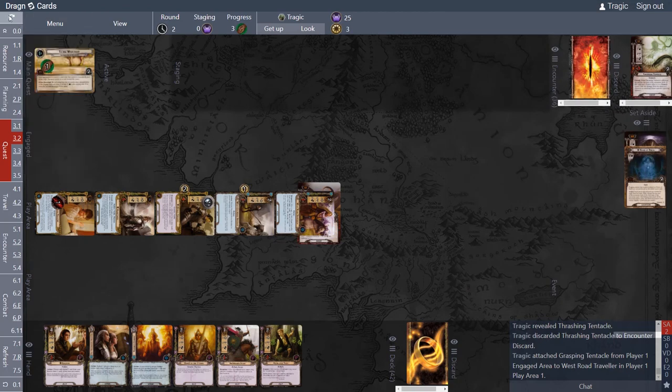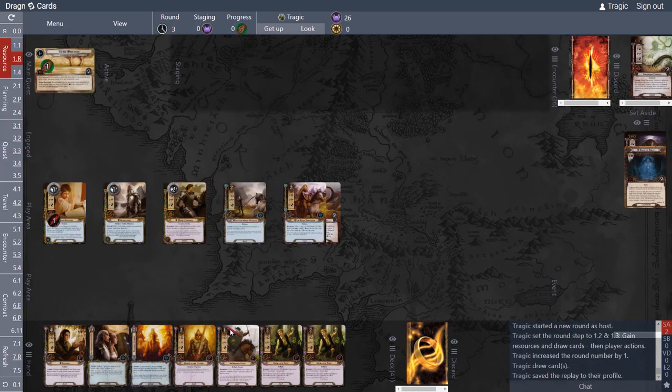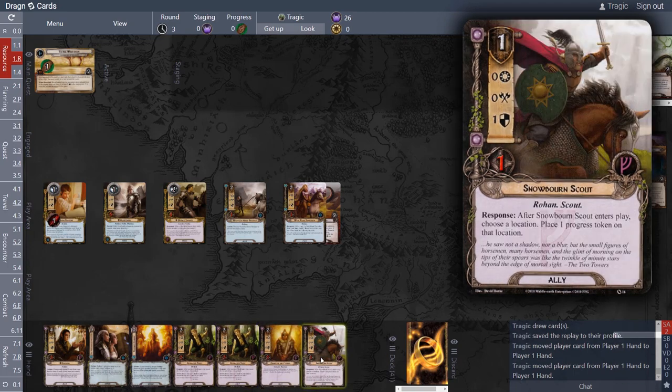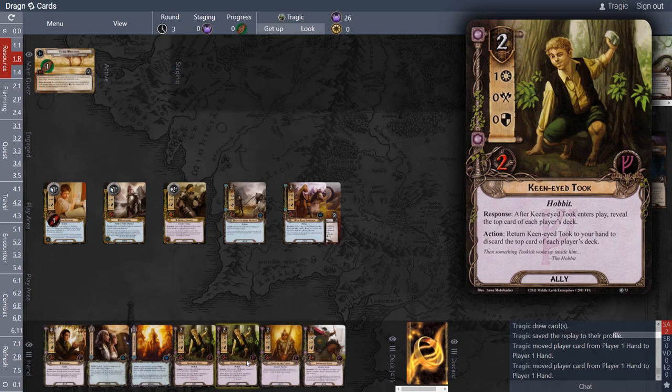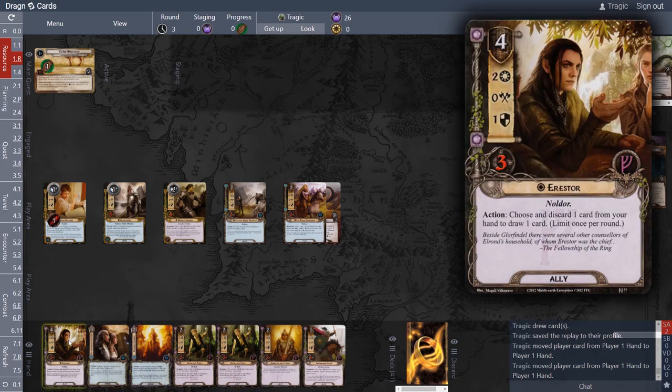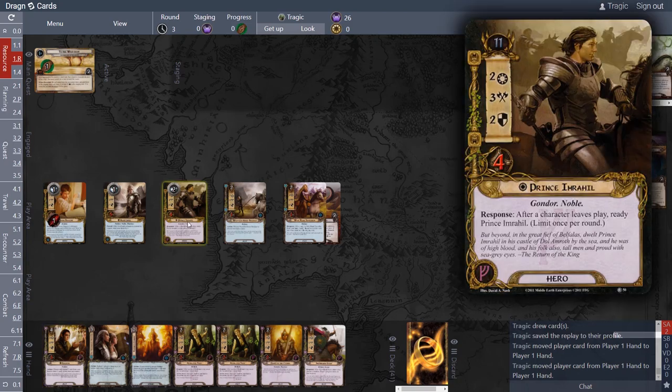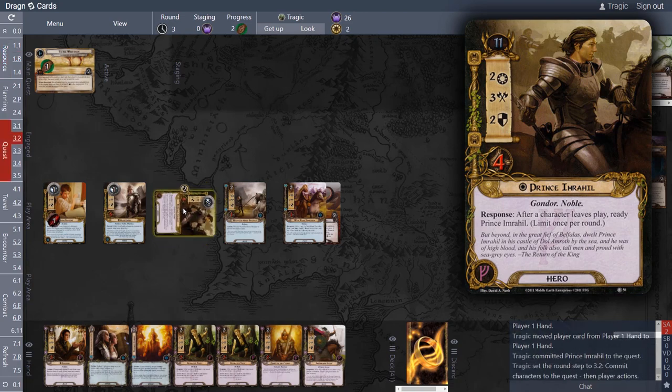We've got quite an unlucky opening hand — a lot of Leadership cards. Aarstore costs four, so it takes a while to save up for him. I want to get him out as quickly as possible. Do I delay a turn? I don't think so — we're in a pretty good position. I think we're going to do the same thing we did last turn: quest for three and hopefully not draw that terrible When Revealed.